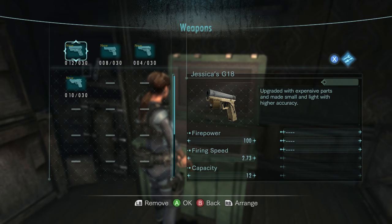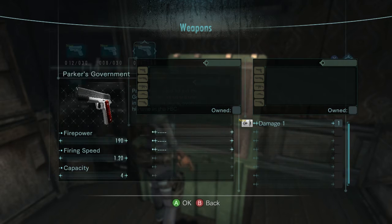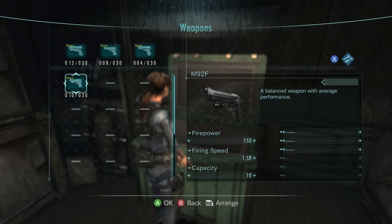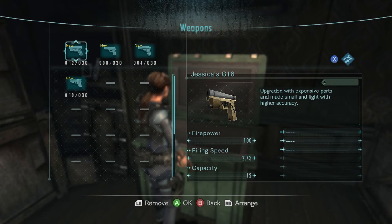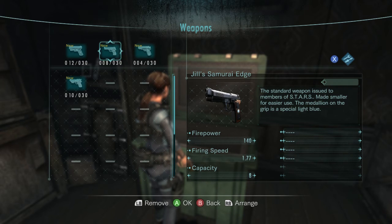Jessica's G18 — upgraded with expensive parts and made small with light and higher accuracy. I don't want that. That's 150 damage, 1.58 firing speed, capacity 10. Oh, that firing speed's massive. It holds 12 shots too. Parker's is the strongest, but it shoots slow and its capacity sucks. The happy medium is Jill's Samurai Edge. I really like that one, but I just wish it was stronger. Plus Jill's has more customization slots on it, and I think we'll stick with that.